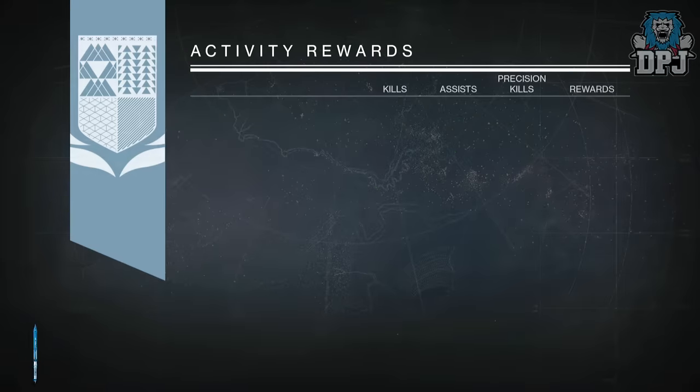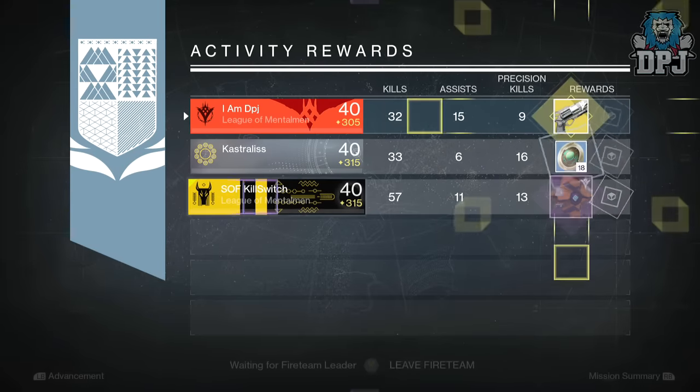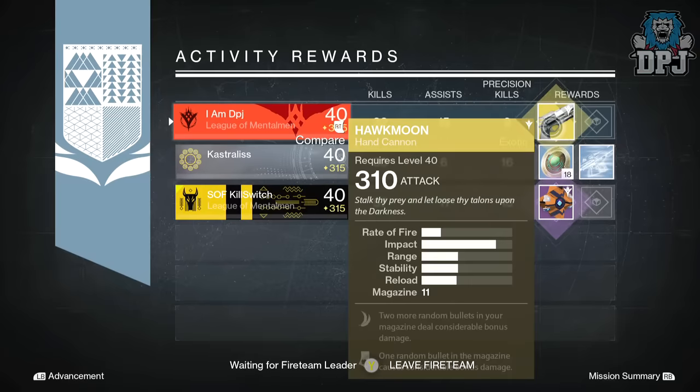Moving on to my Titan, I got a 310 Hawk Moon, which is epic — I actually already own this weapon but only at 290 attack. Castralis got 18 strange coins, and Kill Switch got an Answering Cord auto rifle offering 303 attack with Persistence as its main mod.